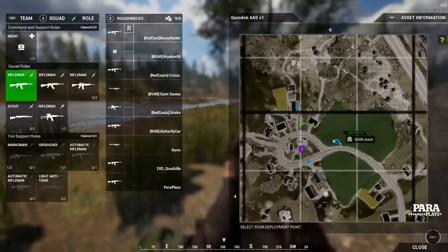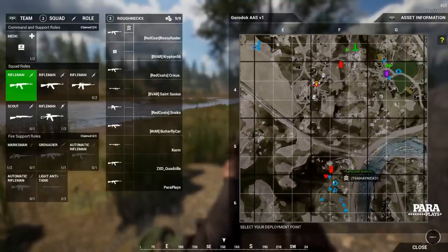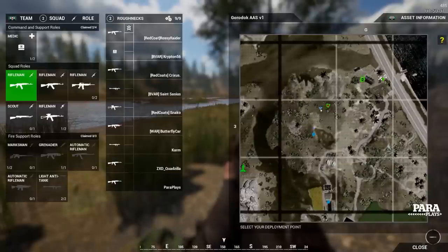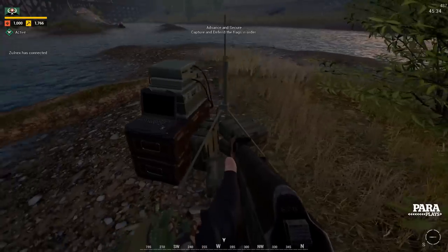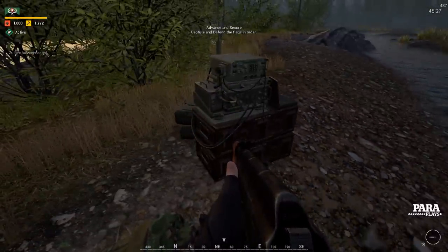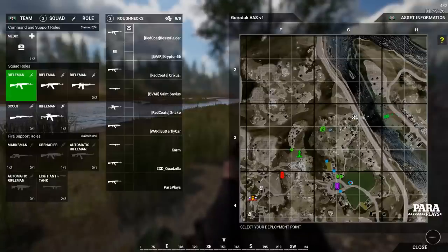These icons are squad leaders — this blue one is squad leader number 4, and down here is squad leader number 1 with his squad. All our icons are green, so our squad leader is at the top, and there's our medic. This icon that looks like a castle is an FOB — a forward operating base. The squad leader places this on the map and the entire team, not just our squad, can spawn there. When placed, there's a cooldown called reinforcing before the team can use it, and if there are more enemies in the area than us, we cannot spawn there and it goes red.